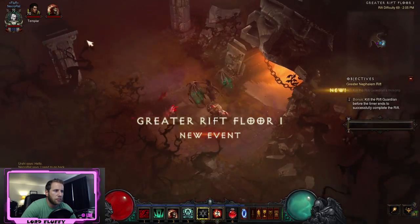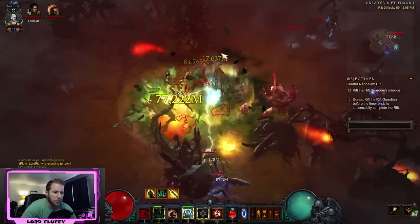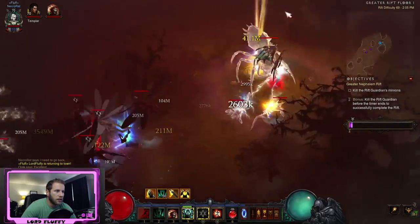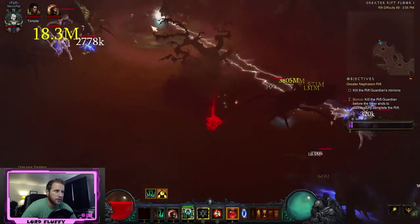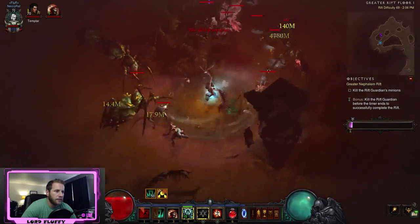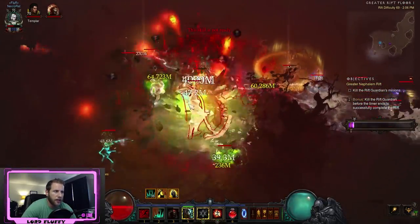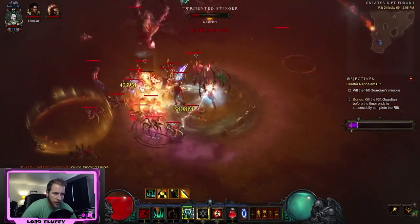Starting the rift, I usually try to get Bone Armor up as fast as possible. Sometimes it's actually really hard to do, so I'll pop Land of the Dead almost immediately just to make sure everything's frozen so I can bone armor them easily. This also helps me get that Ingyam proc really fast so I can start porting around the rift as quickly as possible. If possible, you want to try to build up those stacks of Macabre, but sometimes you just need to move on.